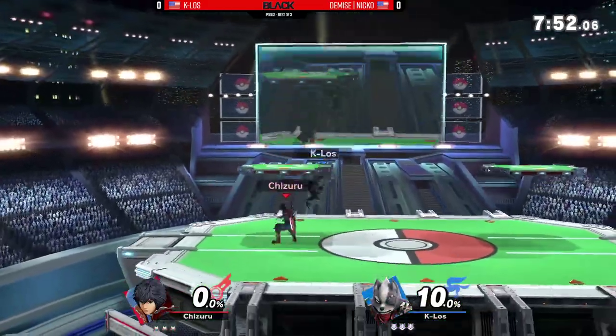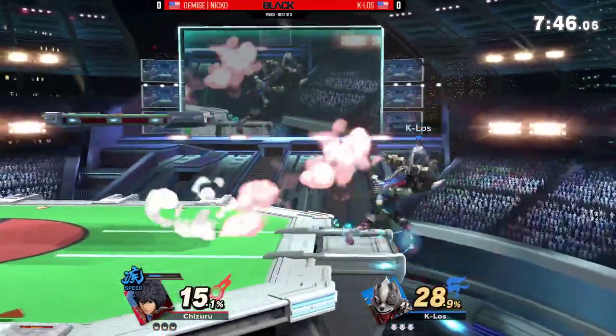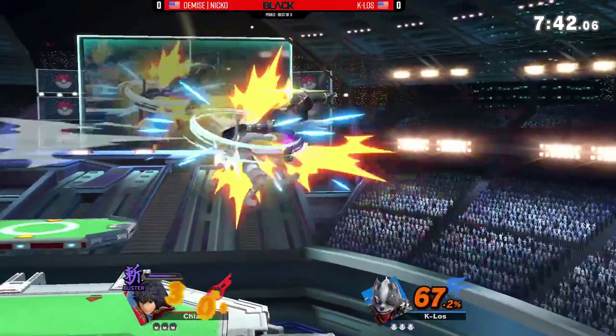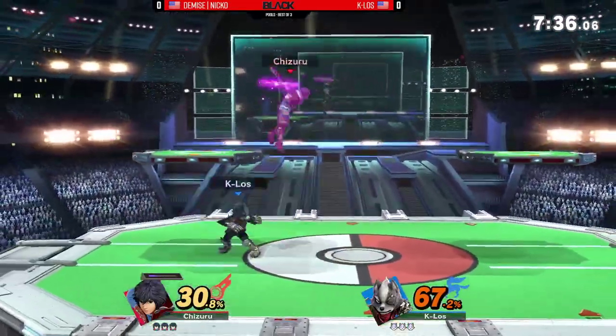He's already got a little bit of control here, able to navigate around the Shulk Sword. Nothing too bad, and then a bit of a risky F-Smash there. Could have gotten a lot more off of that falling fair, but decided to go for that. And all of a sudden, Niko calling out all the jumps every single time that Kalos tries to come back to center stage, getting a lot of damage racked up because of it.